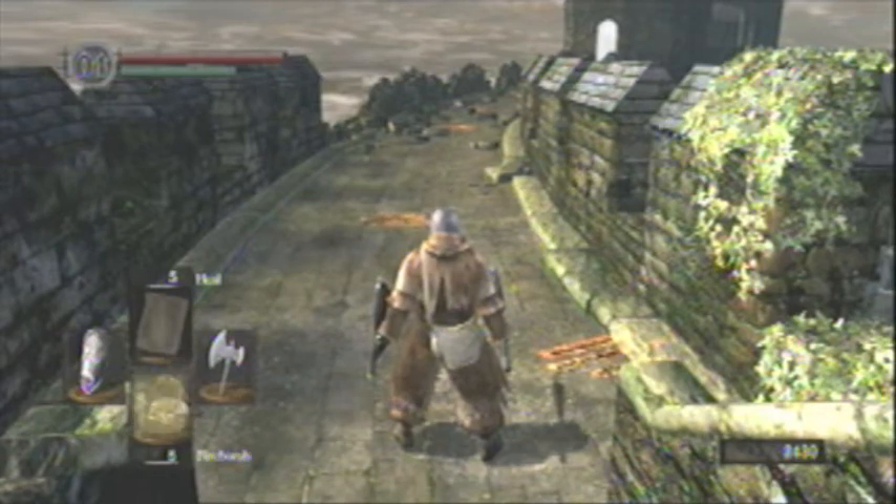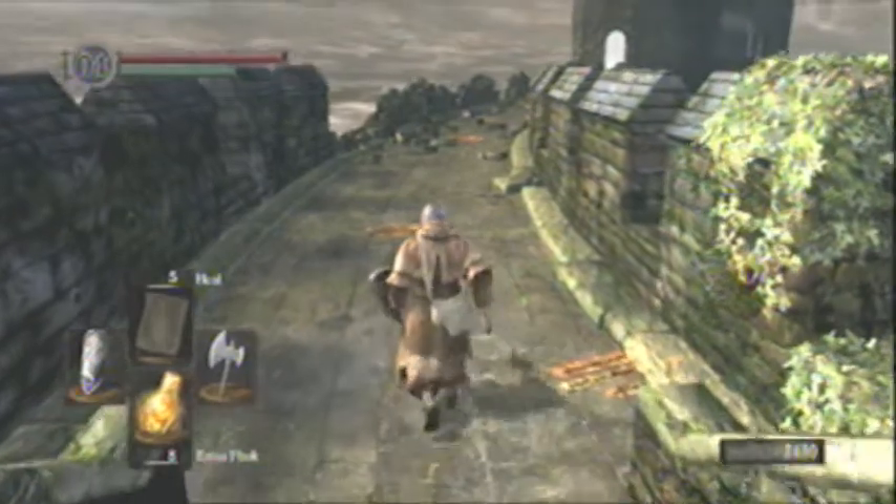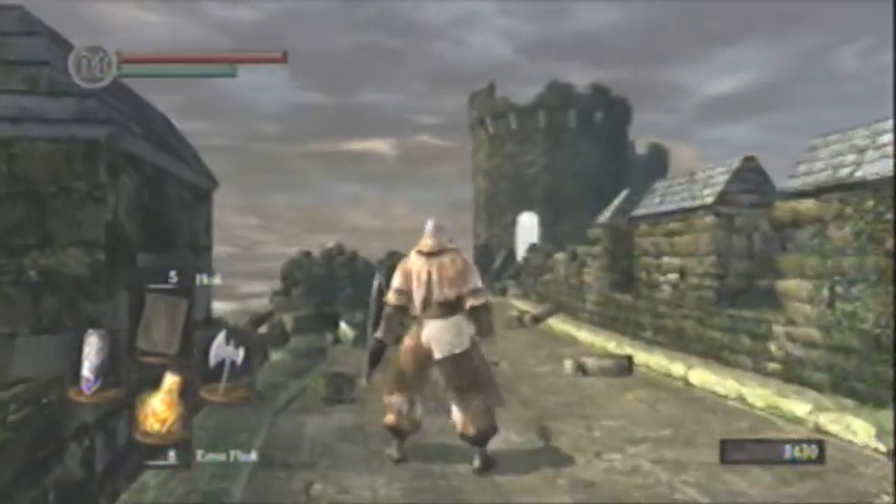You can see I've got firebombs equipped — some black firebombs, some regular firebombs. I found both of them, but if you haven't found any, you can buy them from the merchant in Undead Burg, which is near the two spear guys that are next to the archer, next to the bonfire. And they're 50 souls a pop for firebombs. Get a couple of those because they do a lot of damage to this guy.